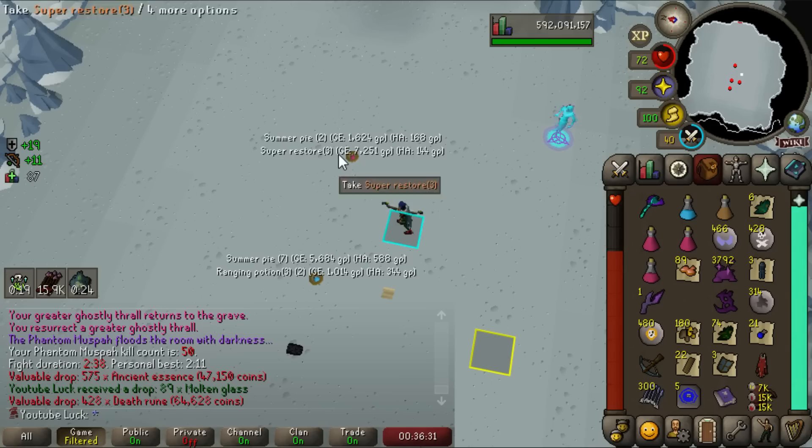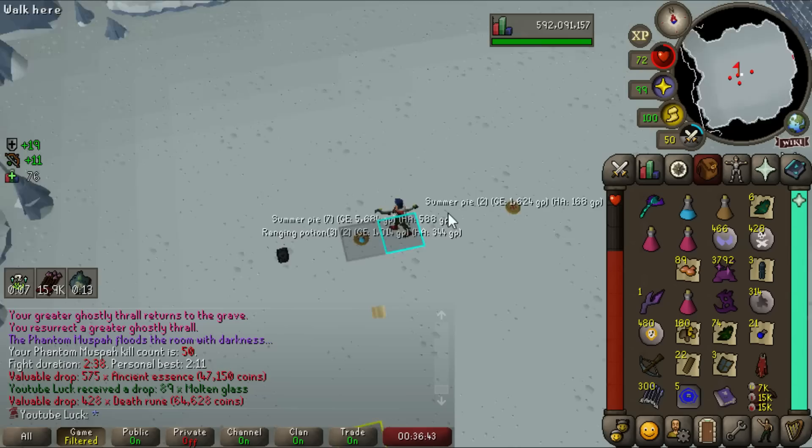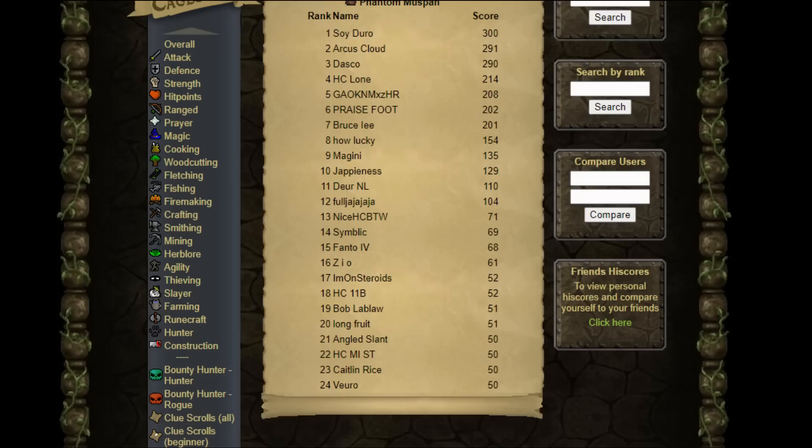50 kill count at this boss — that's honestly a pretty amazing feat. I'm glad we knocked this out in one session. This boss is so fun it doesn't even feel like a grind. I am now officially on the hardcore ironman high scores for this boss — the 25th person to get on there, so I got in before the second page was created. Pretty cool.